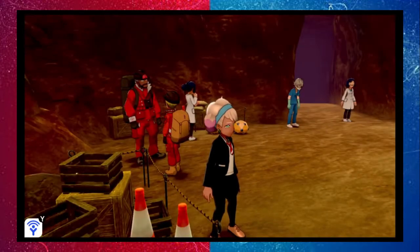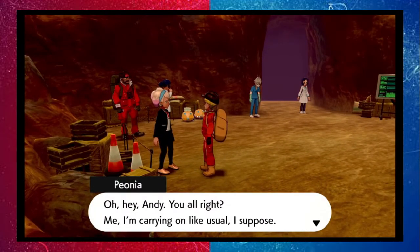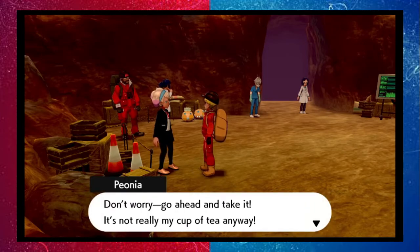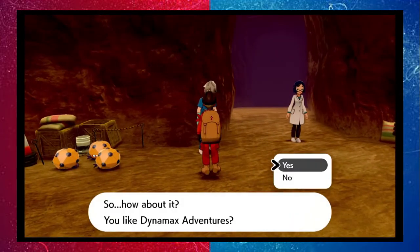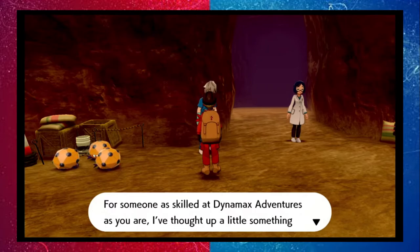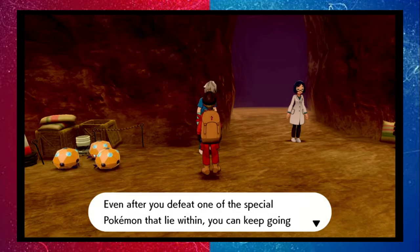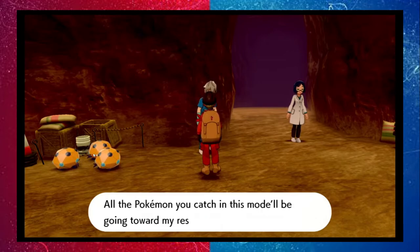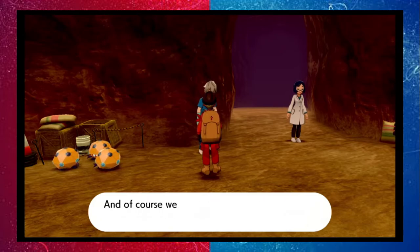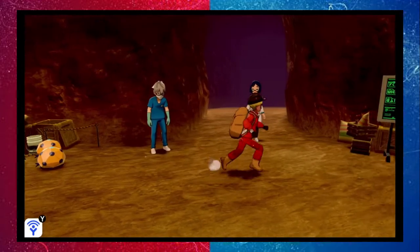A mysterious researcher named Andy shows up and offers us futuristic shades. He proposes an endless dynamax adventure - even if you defeat a special Pokemon you keep going onward. All Pokemon caught go toward his research so you can't keep them, but he'll give extra dynamite ore and keep records of how far you make it.